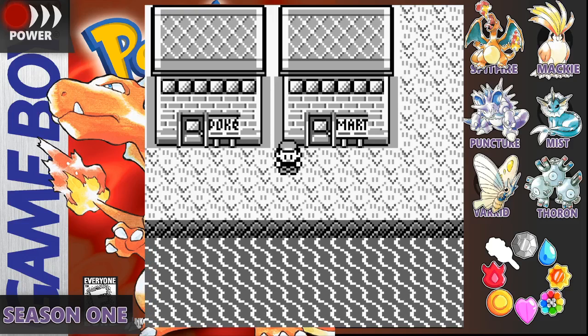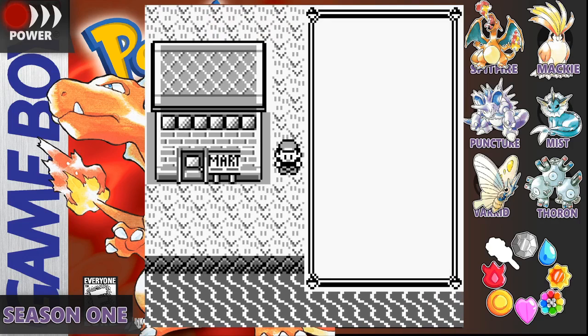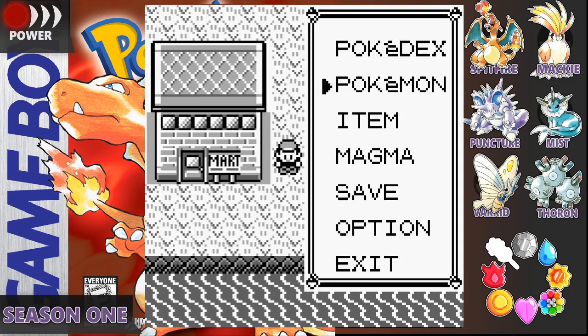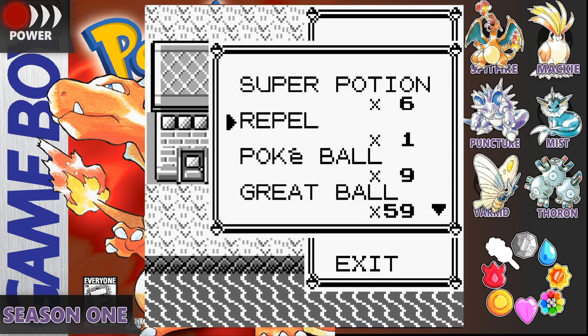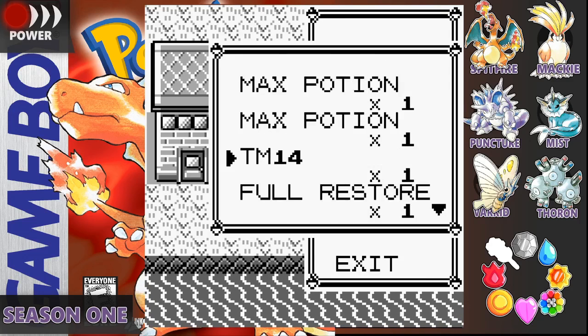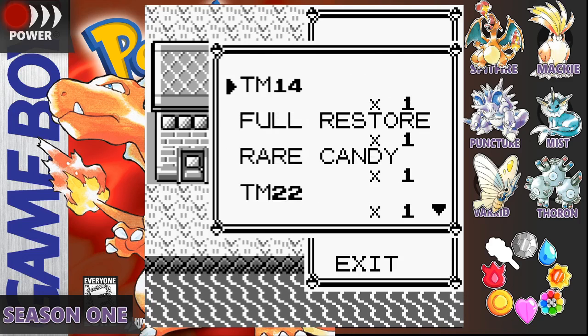Greetings everyone. I am Pokemon trainer Magma743 back with more Let's Play Pokemon Red Version. Last part we got our 7th gym badge on Cinnabar Island, and in this part we are going to be taking care of a lot of things today.